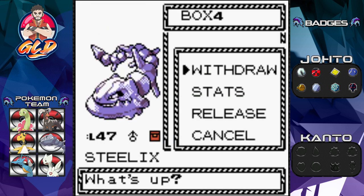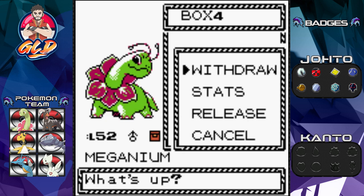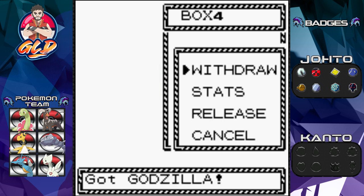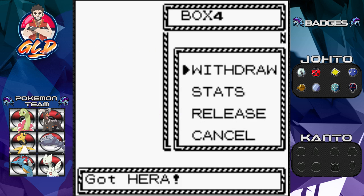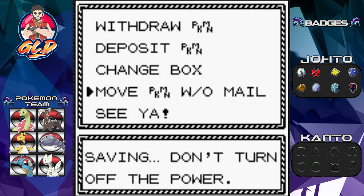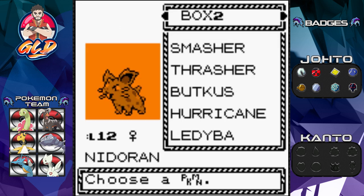We're going up against Lieutenant Surge's people, so I'm going to withdraw Serpentera and organize the team. I'm picking Godzilla, Terramon, and Hera. I need to move Geodude from my team back into box number three, and then figure out who rounds out the sixth slot.